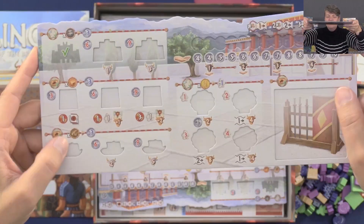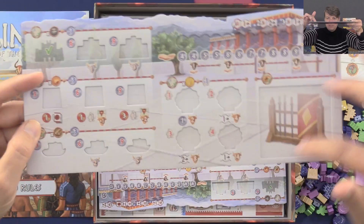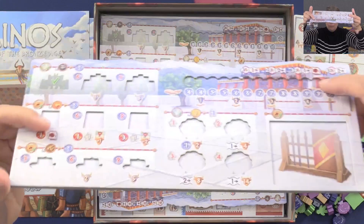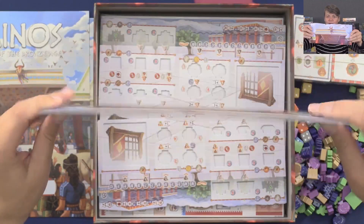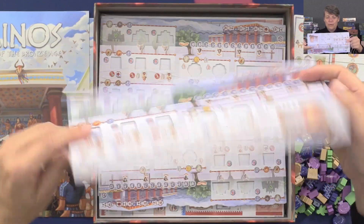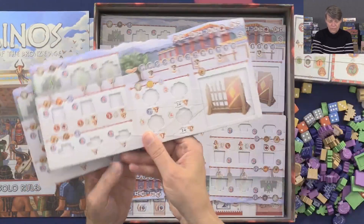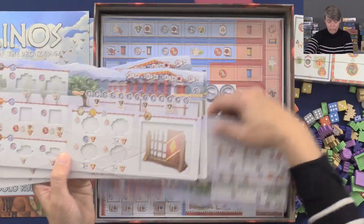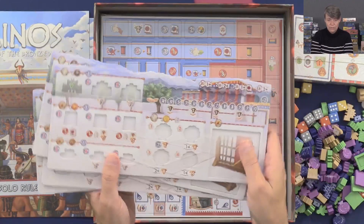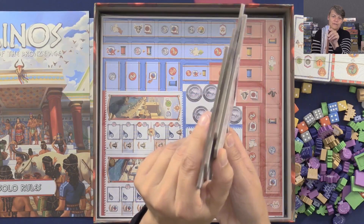Then we have these indented boards. I really like when you do indented boards where you can place your stuff in so it's not going to slide out. Also this scoring track is indented too. Really thick cardboard. So I think you're going to have four of these, one for each player — really, really good quality. Four player boards.